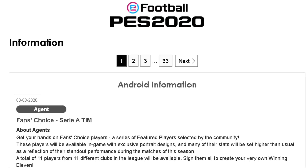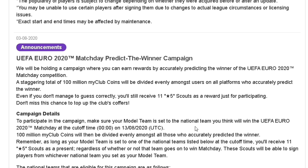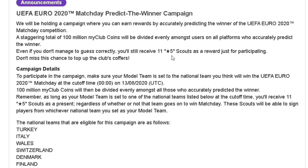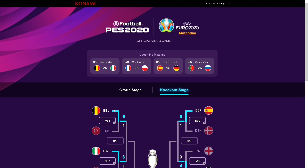Hey guys, this is Sandeep aka KickassFootball. Today we got a notification within the game for the UEFA Euro 2020 Match Day predict the winner campaign, where you have to select a particular country as your home kit. If that team wins, you will get 11 five-star scouts for sure, and also free coins that can be around 100 to 300 coins.